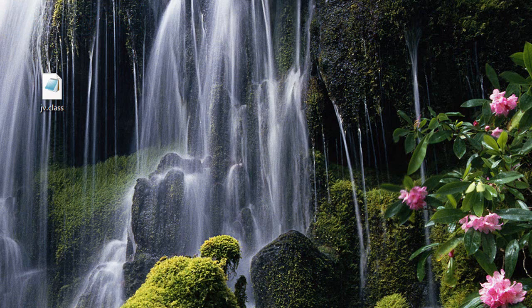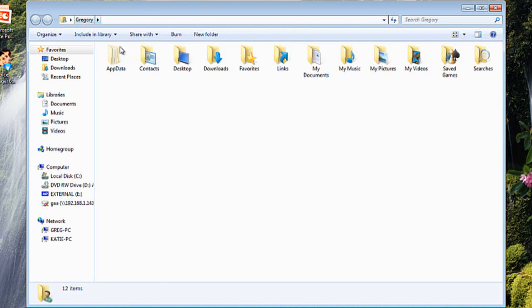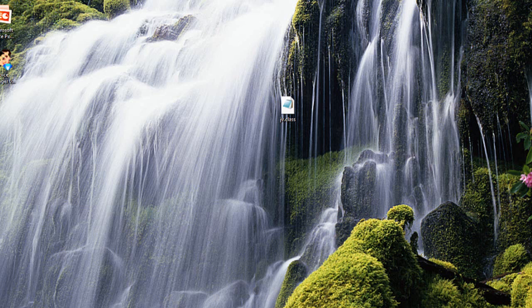What you're going to do is put the class file into your .jar — just go to Users, AppData, Roaming, .minecraft, bin, minecraft.jar. You'll need WinMoiz or 7-Zip to open it.